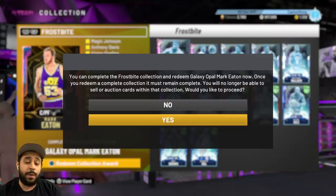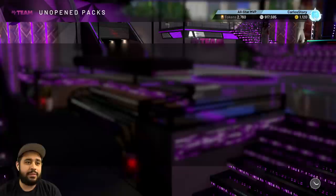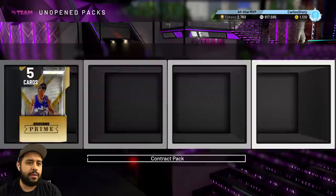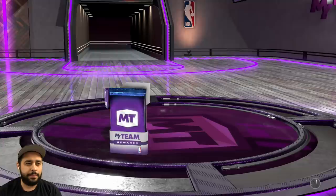We're gonna see if he's gonna be worth it. Here we go — one, two, and three. We're gonna get some gameplay and go from there. Hopefully this card is going to be worth locking in, because that is a very expensive collection with Anthony Davis, Magic Johnson, and everybody else, even though everybody else is pretty cheap. So let's go pick him up — Galaxy Opal Mark Eaton. We're gonna add him to the squad.